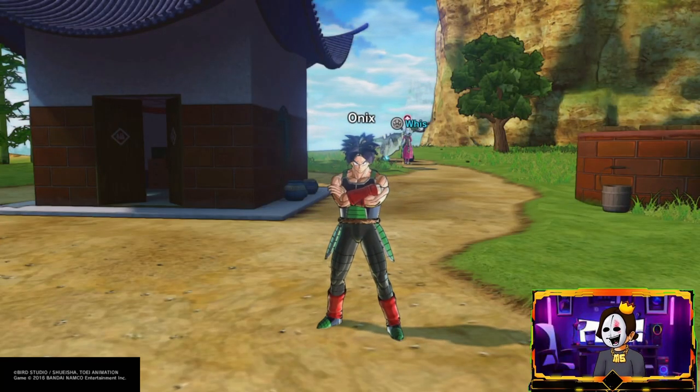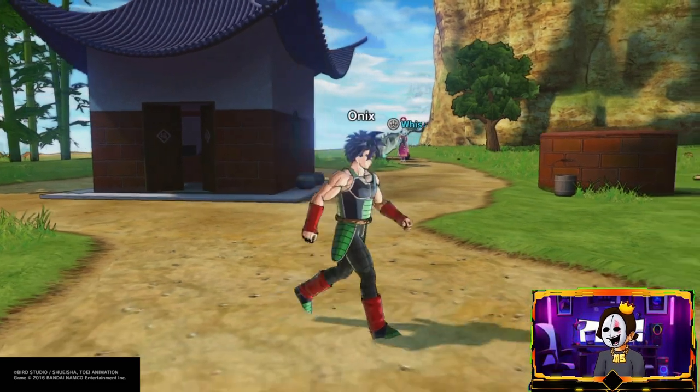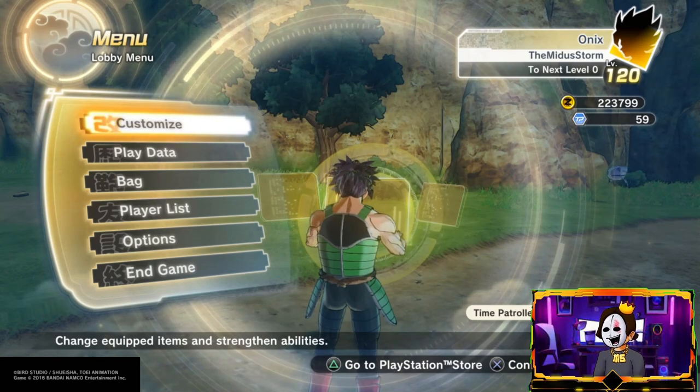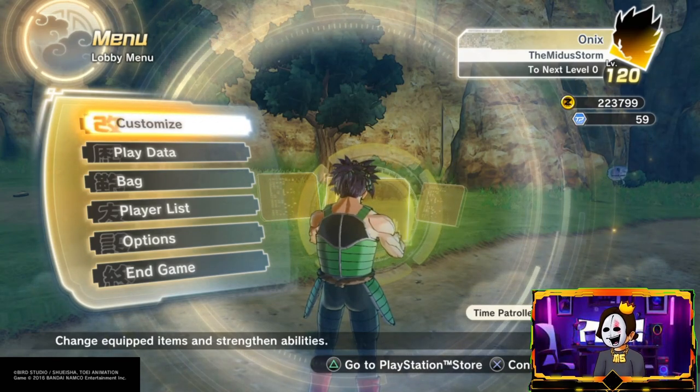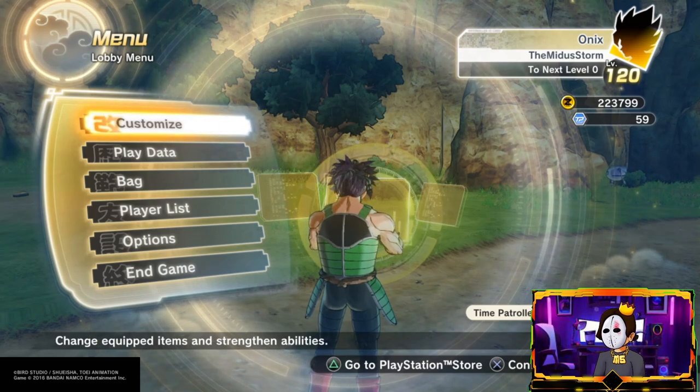What is up everybody, welcome back. I'm here to show you how to get from level 120 to 140. First things first, once you get to level 99 — I know some people were struggling with that — you need to buy an item in the shop for Wheeze, then take it to Wheeze, but you need to be level 99 first.